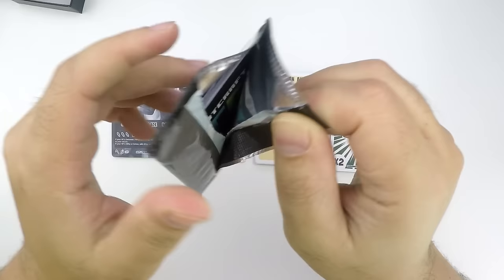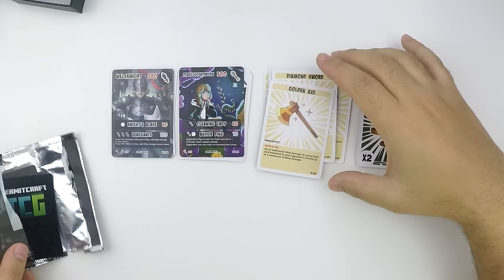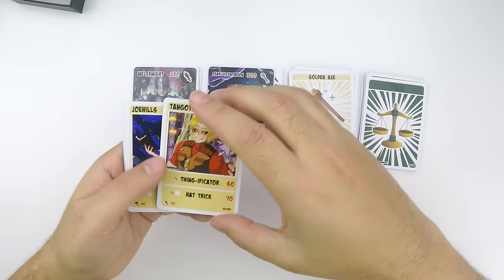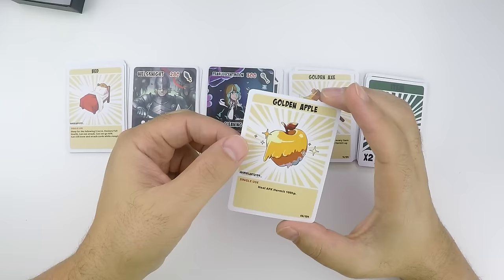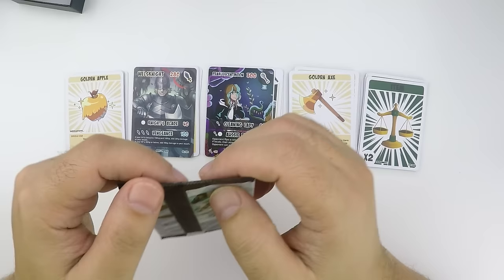Now for the booster packs — this is exciting! Let me pile up what we've gotten here. Start with a hermit: Tango. Another hermit: Joe. We've got an iron sword, a golden armor, prankster, engineer, a bed — I love my beds — and another golden apple. Huge, huge. You know, I think maybe I have some really good trade bait. People are going to want that golden apple.